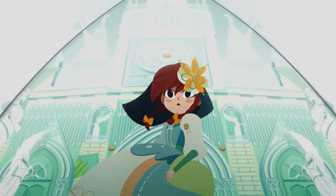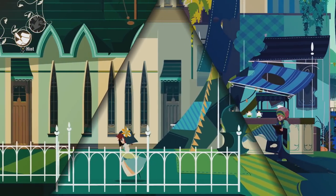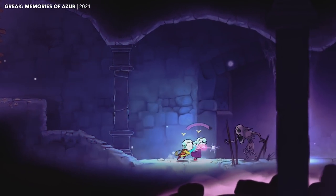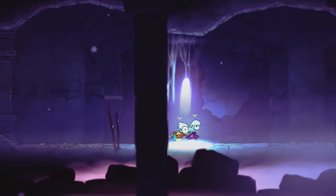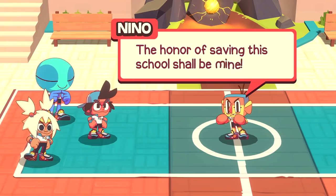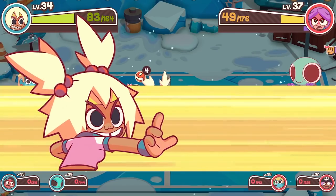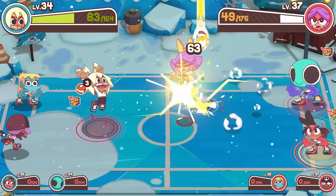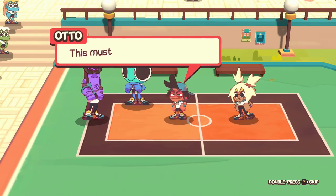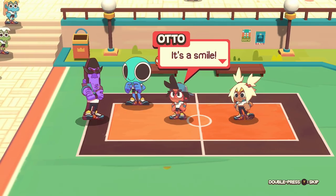I'm kind of used to gorgeous hand-drawn animation being something of a rare treat in games, so I really was not prepared for the quantity 2021 had to offer, and from so many different countries. From Brazil, we've got Dodgeball Academia, a dodgeball RPG that is basically a shounen sports anime, and I cannot look at it without smiling. I love the range of different personalities on display, and really love all the way those personalities get expressed on the court. Even just that little additive bob on the characters when they talk is such a fantastic little touch.